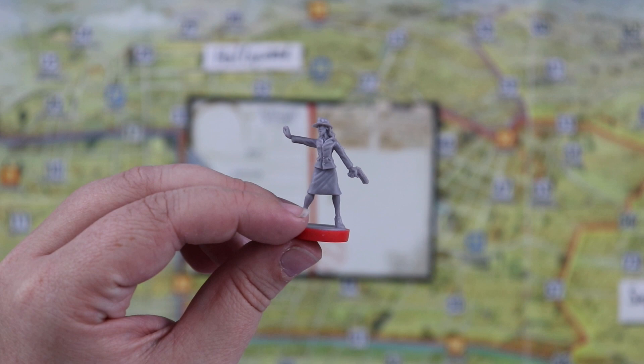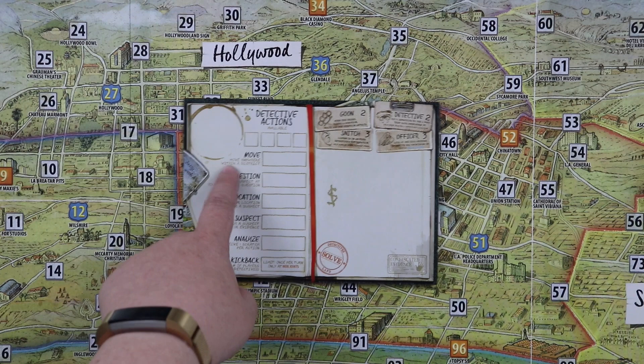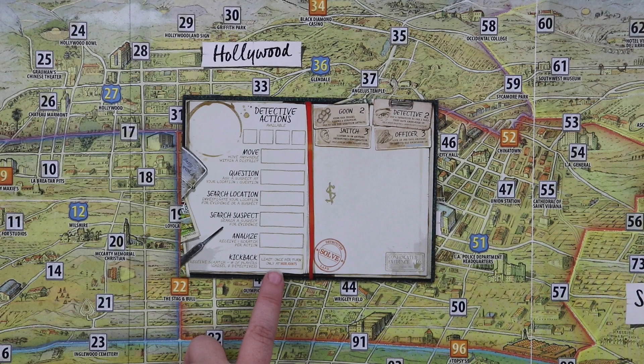Each time you play, you'll choose a detective. I'm particularly partial to this one who looks like Carmen Sandiego. You're also going to get a detective board. This is the competitive side. So when you're playing a competitive version of the game, you can move, question suspects, search locations, search suspects, and take kickback.